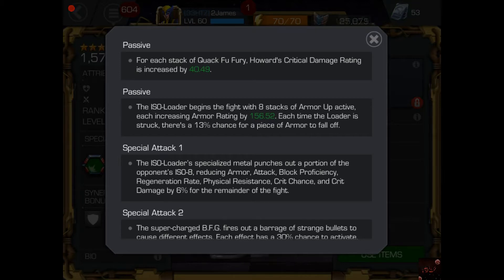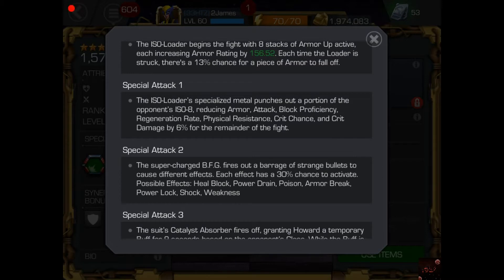Now although it's only a portion, it can affect all those stats — that is a game changer. My favorite is his SP2: he fires brain strain bullets. Each effect has a 30% chance to activate heal block, power drain, poison, armor break, power lock, shock, and weakness.